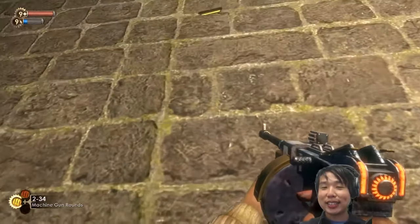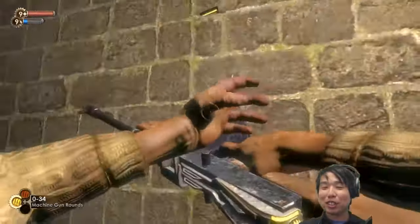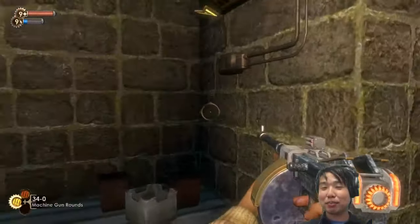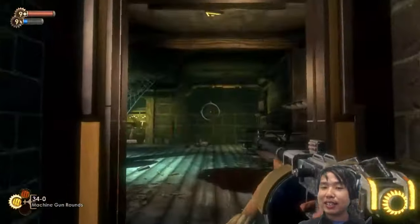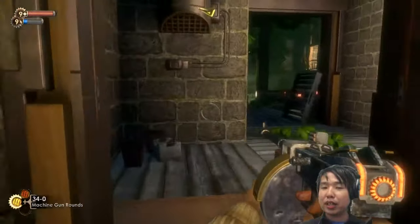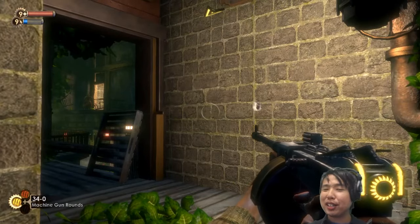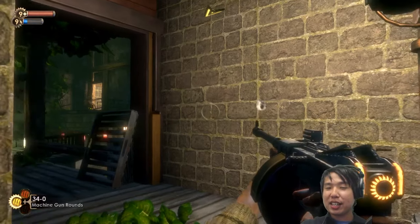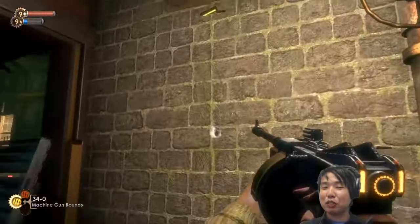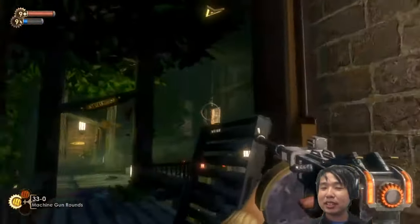There's some weird tiling right here — I'd put like a little machine greeble right here to cover that up. It's particularly glaring in this instance because when we walk through here and turn right, it's right in my field of view. I'd put like a fuse box or something here, especially since it's lit prominently by this light.